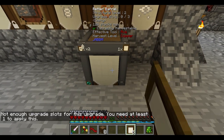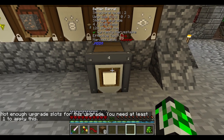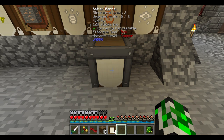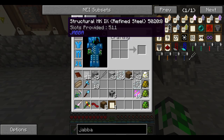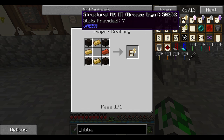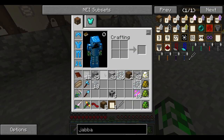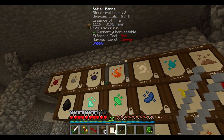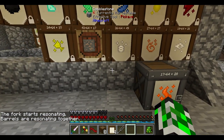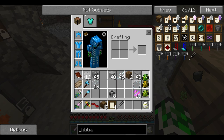I can only put one upgrade on there but I put two upgrades on there - that should have given me five slots. The level one only gives you one slot. These are bronze, no thank you. This should be good enough for now; if I need to upgrade it I'll do it later. How do I use this thing? Shift right-click and shift right-click - there we go, those are linked now.